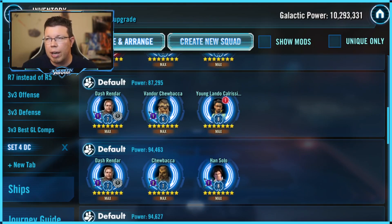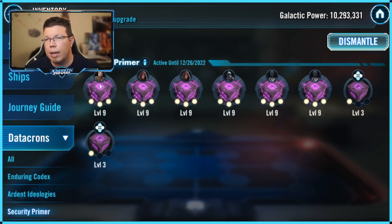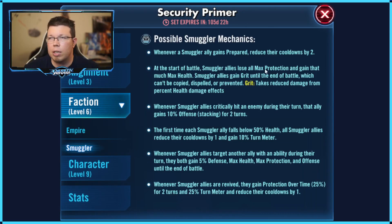Dash is an interesting one because he actually has a few abilities he really likes, and that surprised me — there's some valid argumentation to be had. For Dash, you're always going to want that Level 9 that gives him bonus turns. Definitely true. You want the Level 9 where he takes a bonus turn every time your opponent takes a turn. However, for the Level 6, there are a few different awesome things you may want. The first might be this 'Games Prepared Reduce Cooldowns by 2,' which works really well for young Lando and young Han Solo teams to be able to solo things.